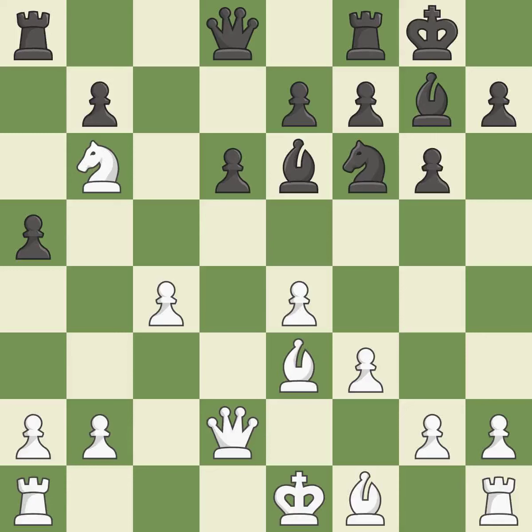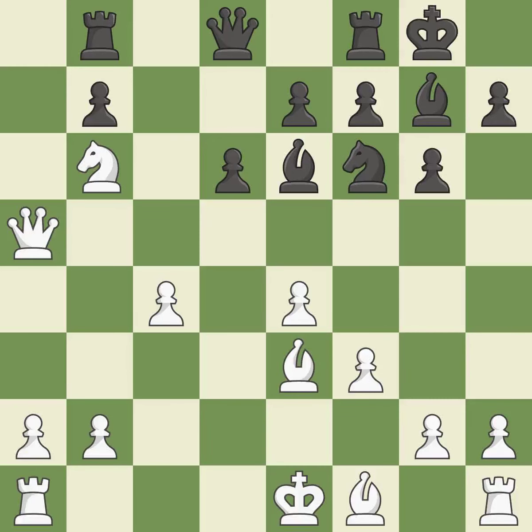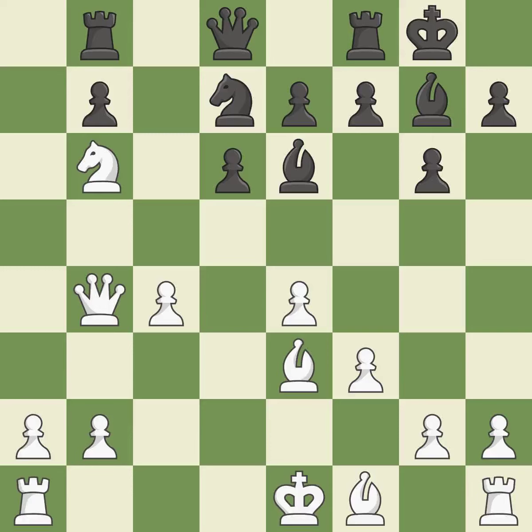A rook enters the action after developing outside of its starting square. What I would have advised is that — it is ideal. This reveals an assault and puts a pawn in danger. A pawn that was being attacked and had no defenses is now protected. This uses a pawn to attack the center while vying for position.